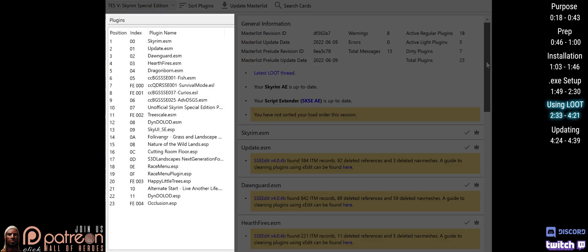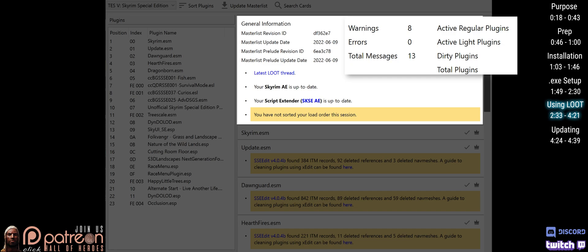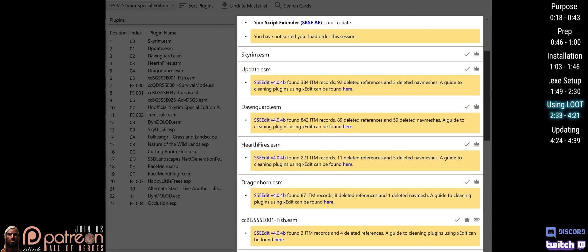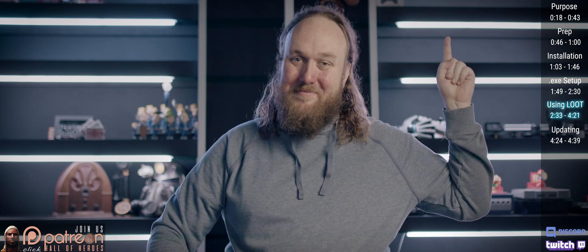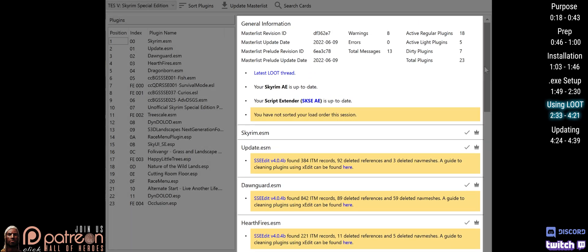This is the current list of plugins in your load order. The general information card provides an overview of your load order, the status of Loot's Master List, and general warnings, such as whether or not you sorted plugins during the current session. Scroll through the plugin cards below. They provide plugin-specific information, such as if a plugin should be cleaned with X-Edit. If a plugin is a master file, if it's activated, and plenty more. Just scroll through the notes and hover over the icons.